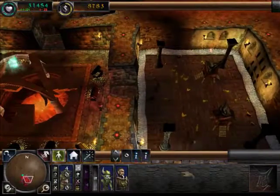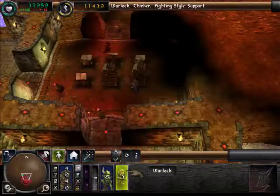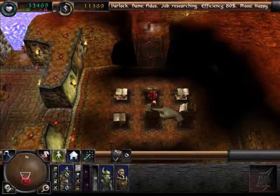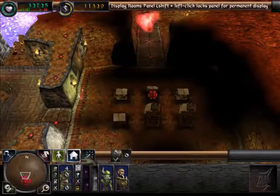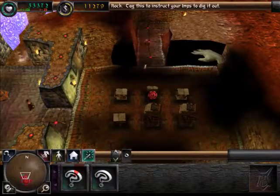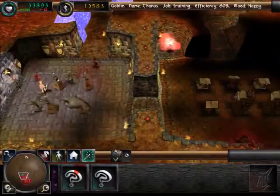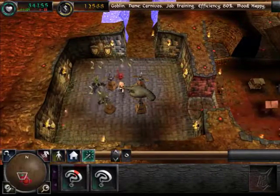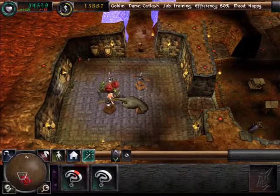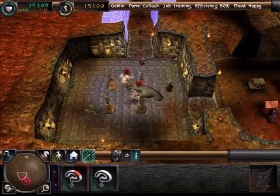We've got two warlocks. I'm going to right-click so I can swap between them. He's going to research. And see — as soon as he gets started on research, I can look over here and this new spell is starting to get to work. In a little bit I'll have a new spell. It's roughly the same rate at which they gain combat experience in the training room.